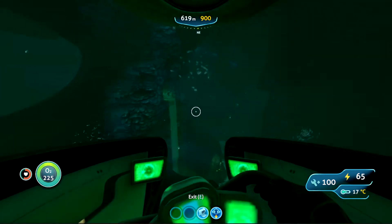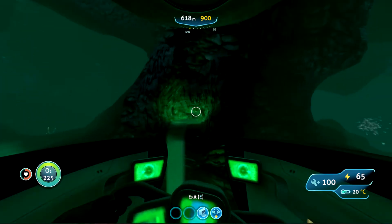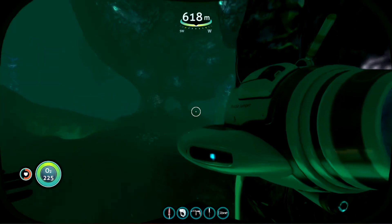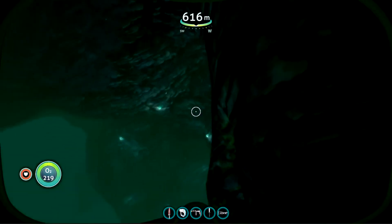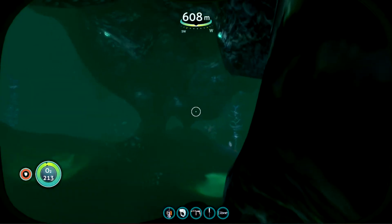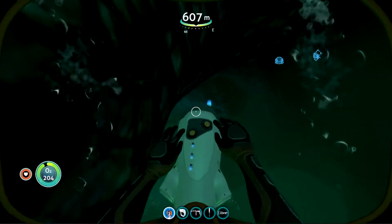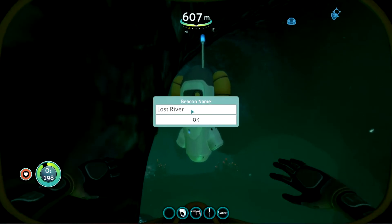This is where I realized we found my favorite entrance to the Lost River! Luckily I have a beacon with me. Let's make sure we're not going to get any warpers right next to us. I called them wraiths earlier — I drew a blank; they're warpers. Let's put our beacon right here and proudly name this the Lost River entrance.